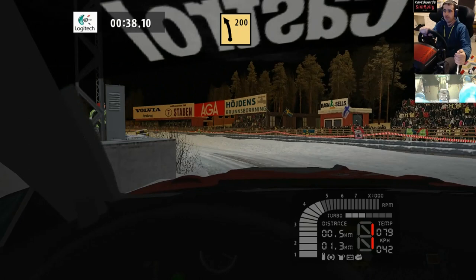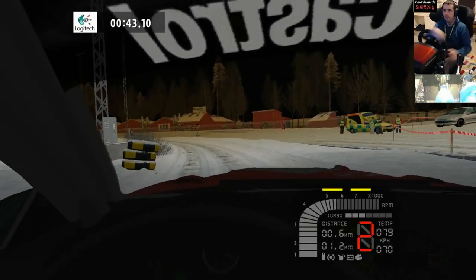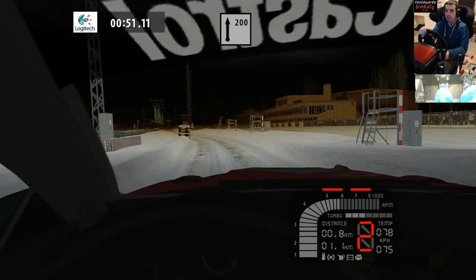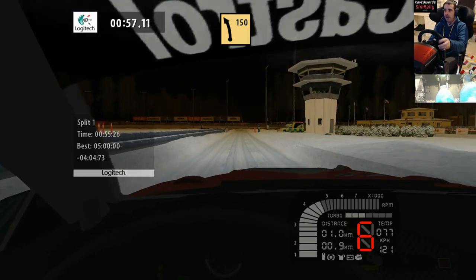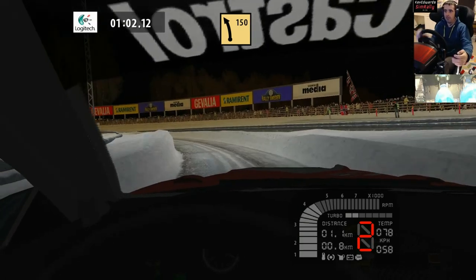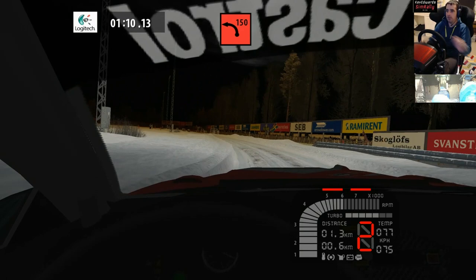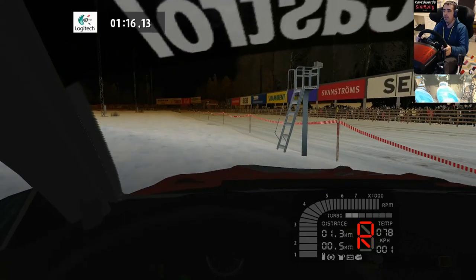That's the proper stage. I don't know, it just feels a little bit too tight for Karlstad, because normally it's basically power sliding all the way down there. Maybe the Celica's just a little bit too long. Maybe in one of the 2017 cars they might be a little bit less snug. Jeez, that caught me out.